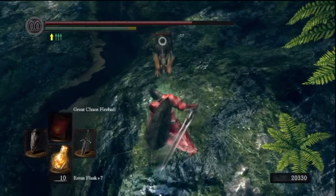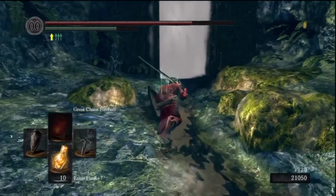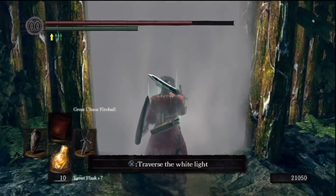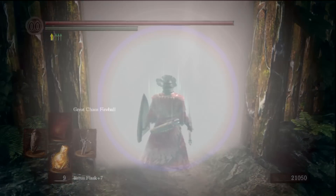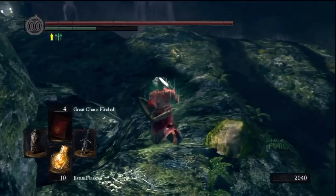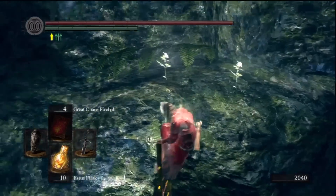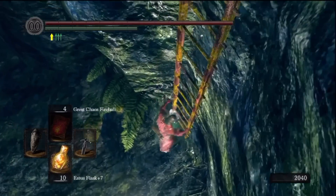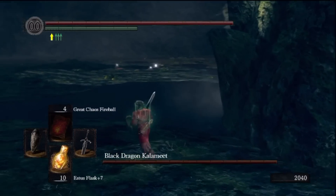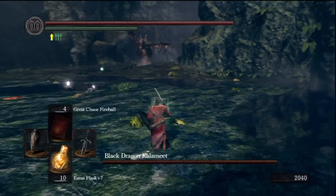Now that he's grounded - because basically Gough's grounded the dragon - the dragon doesn't really fly properly anymore. So now there's this fog gate. When I come back, I'll have more Estus flasks. Between me walking in the first time with nine Estus flasks and this time with ten, there were eight other attempts in which I died. This is the ninth attempt where I win. Three of those previous attempts I cut off the tail; in this attempt I did not.